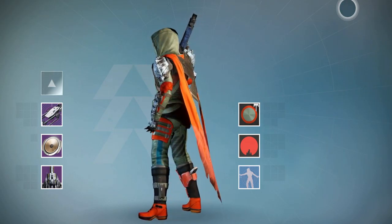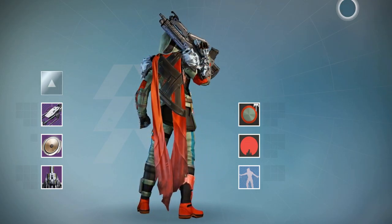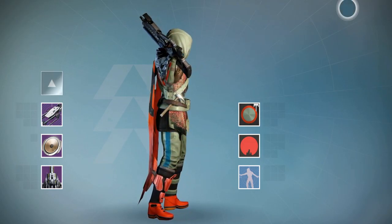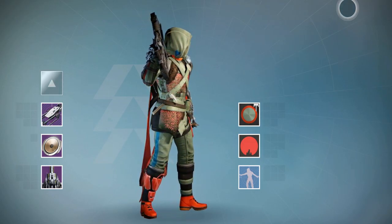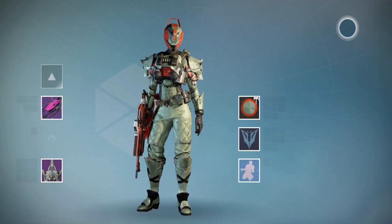Lovely sort of green colours there, goes quite well with the kind of medieval aesthetic on the Rise of Iron armour. I was a bit unsure about the orange on the class item on the cloak there, but I think it actually sort of contrasts quite well with the armour, and of course there's some on the boots and the arm.